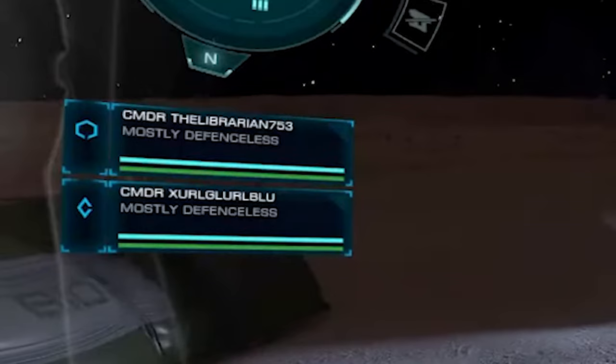If you are currently in a team then your teammates are listed below the radar. You can see their shield and health status bars here, the blue bar being their shield and the green bar being their health.